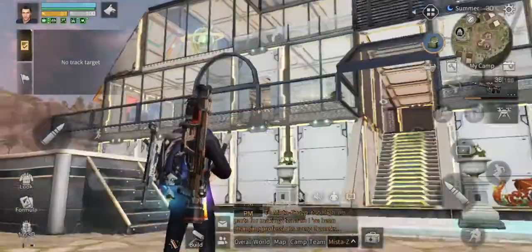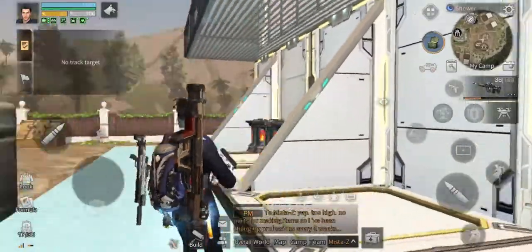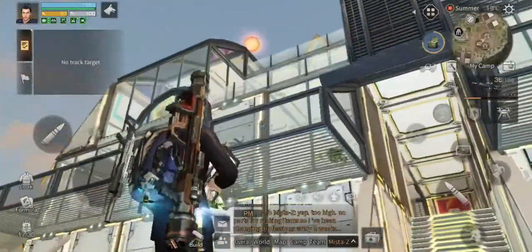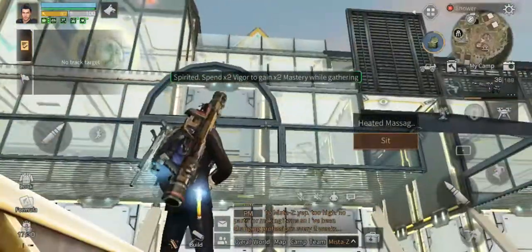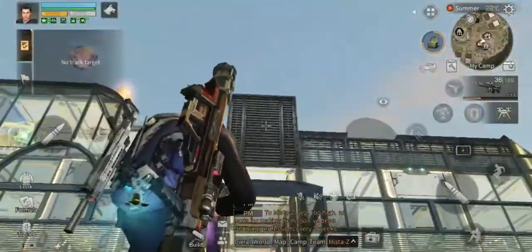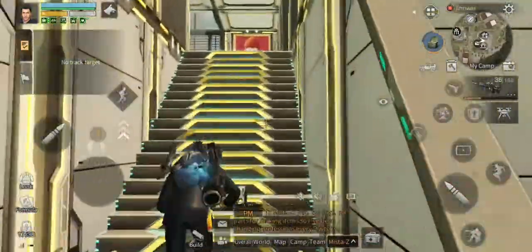So here we have the Code Z walls, Code Z diagonal walls, glass floors, the glass parts from the last couple of events ago, including the roofs, the louvers, and of course the floors and stairs. So we'll show you what we've got.